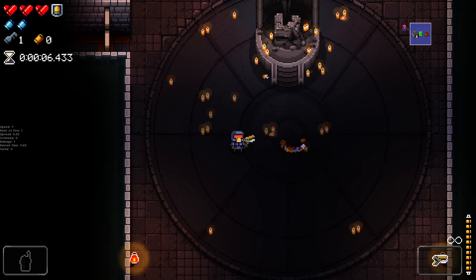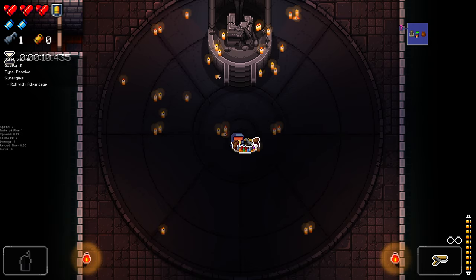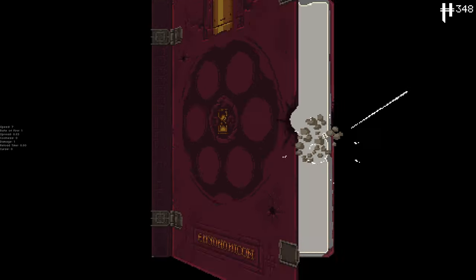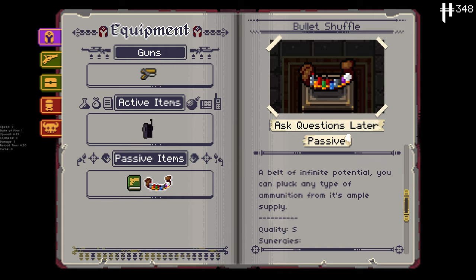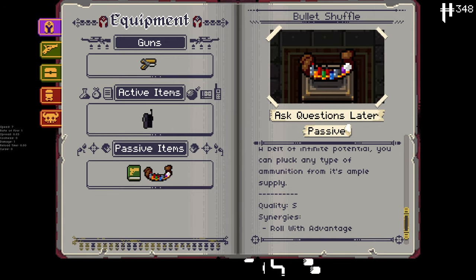Hello everybody and welcome back to some more Enter the Gungeon. We are jumping again, checking out another modded item. This is going to be the Bullet Shuffle. This is a pretty interesting one, an S-tier item from Once More Into the Breach. As you can see, it grants completely random bullet effects on every shot — a belt of infinite potential.